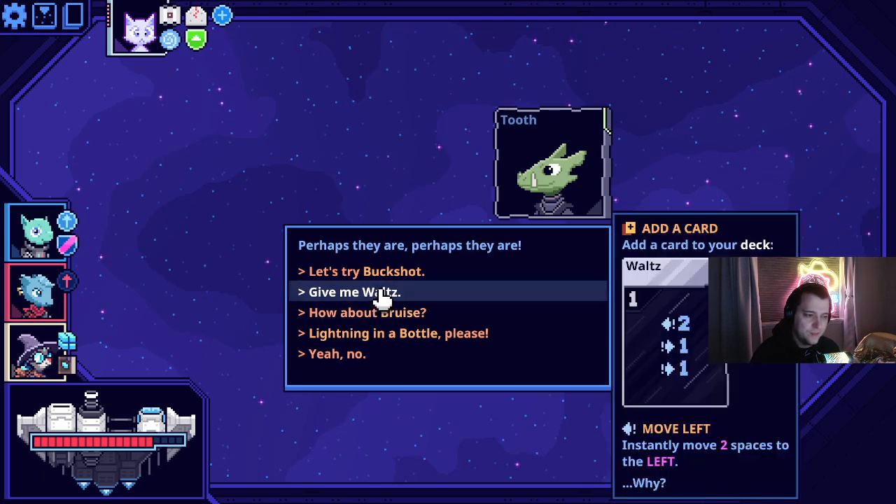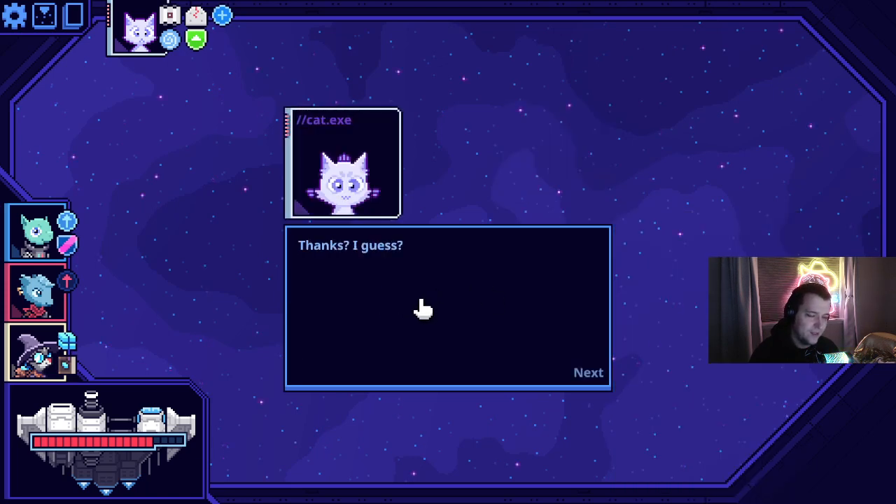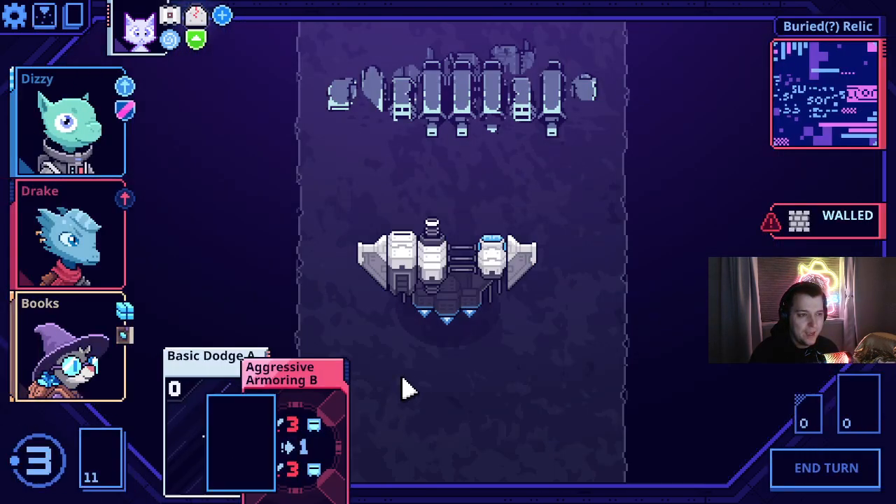I'm curious what the upgrade is. Every time you move, you do something. I cannot figure out why Waltz is good — the other ones I can figure out why they're good.